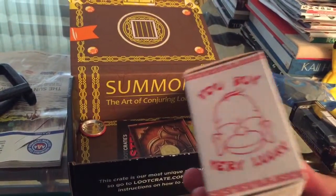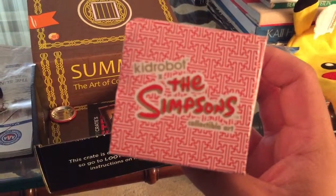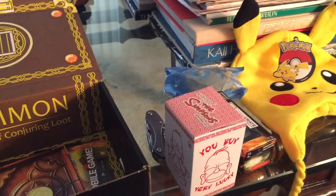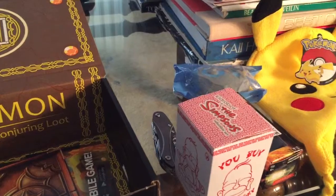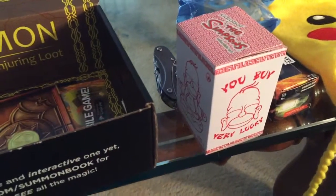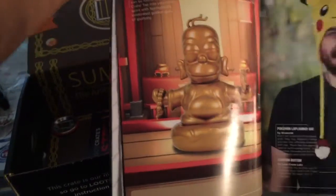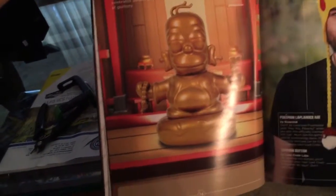Next up is this — I actually like this. It's from Kid Robot, like the magazine said, and it's The Simpsons collectible art. It says: 'Your path to enlightenment can be found in a loot crate. Tap into your inner spirit with Springfield's celebrated golden guru of gluttony.' I might not open that, so I'm just going to show you guys from the magazine what it looks like inside. It's gold supposedly, but the lighting makes it look bronze. And there's the Pikachu in the cap.